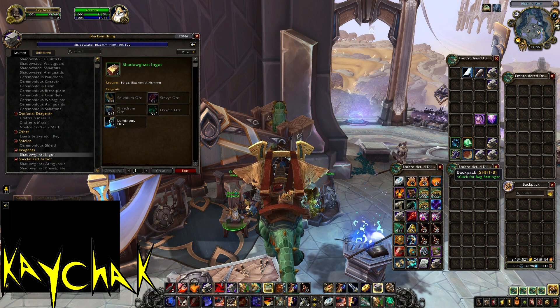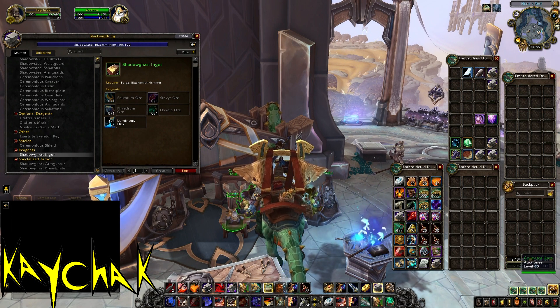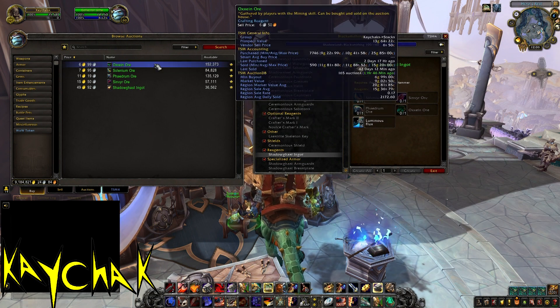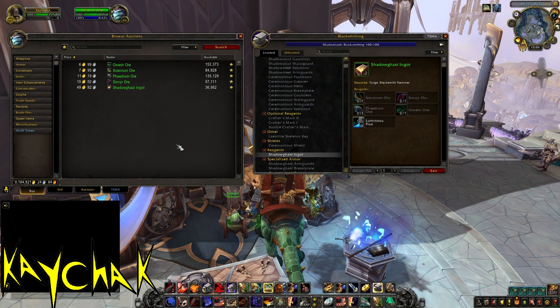So you cannot buy this in a main city. Even if you have to use another character and mail the flux over, the discount is huge and makes a big difference. I think the reason these are almost always profitable is because when people look at it, they are either buying fully-priced flux or missing the important fact that you get two ingots per craft and not one, making the calculation slightly more complicated.